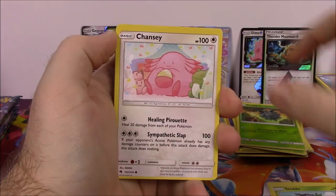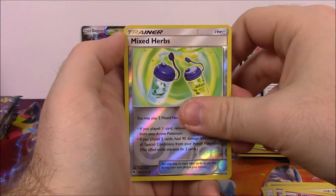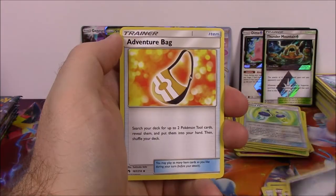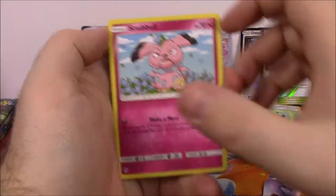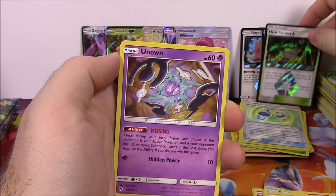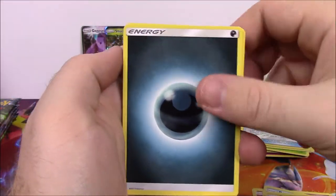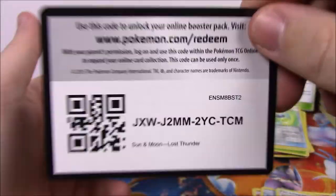Next is Yamask, Skiddo, Chansey, Snubbull, Ralts, Mixed Herbs Trainer Reverse Holo, and Wigglytuff as our rare. Steel Energy, Adventure Bag Trainer, Skiploom, Grovyle, and the code. Next up is Snubbull, Slugma, Pikipek, Bruxish, Dedenne, Heat Factory Prism Star - that's probably about it for Prism Stars. Then we got another Unown spelling MISSING as our rare. Dark Energy, Flaaffy, Kahili Trainer, Sudowoodo, and the code.